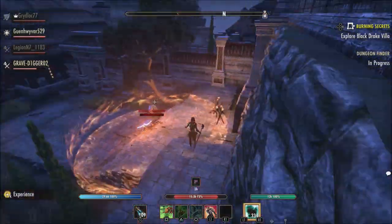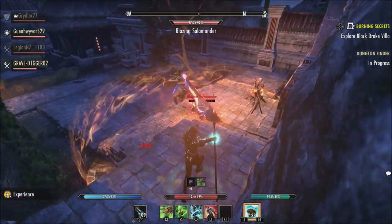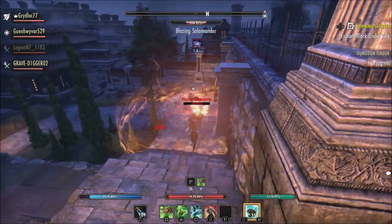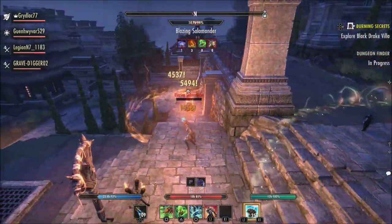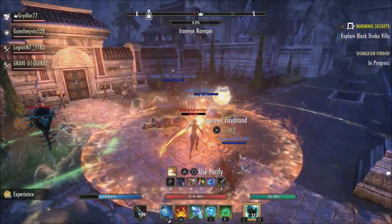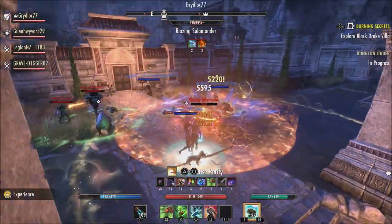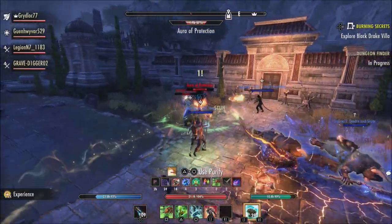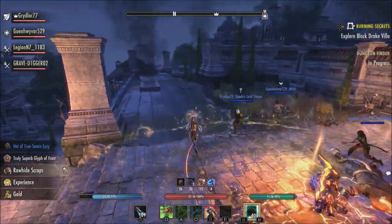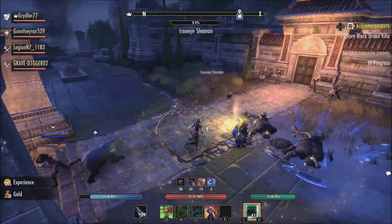I'm hoping with all of the quality of life changes that ZOS is making, eventually within the next year or within this year of new content, that they would actually look at an option to either add new templates or a custom button setting option for us console players. Whether you play on old gen or new gen, it doesn't really matter. The option to have custom buttons would be absolutely phenomenal.